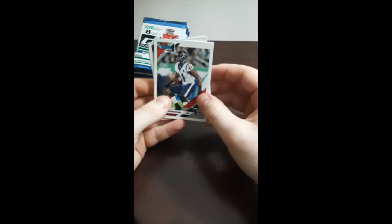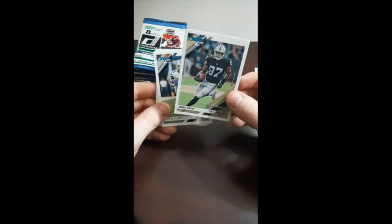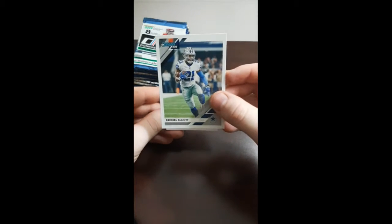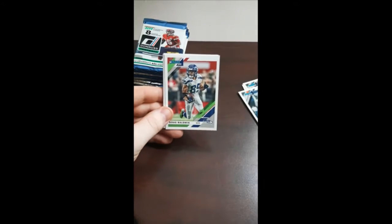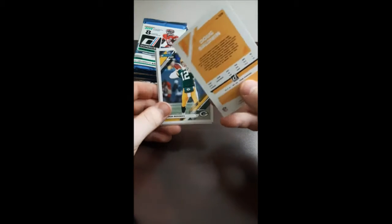Who are we looking at today here? Zach Cunningham, linebacker for the Texans. Jared Cook, tight end. Zeke — we got a Zeke. Hasn't been too good lately for the Cowboys. He got all that money and then fell off a cliff. See what happens next year. Doug Baldwin, wide receiver. How's the back look on these cards here? Pretty nice. Pretty sleek design from Donruss.